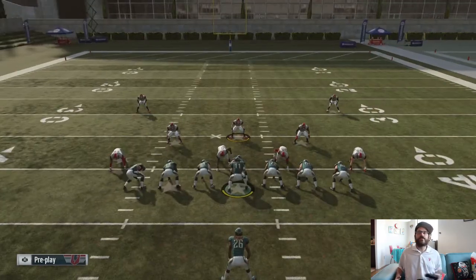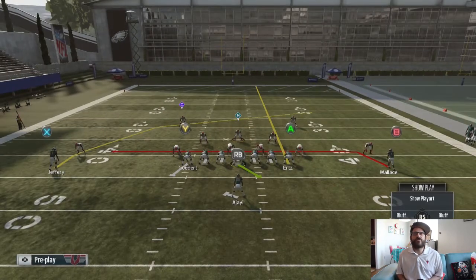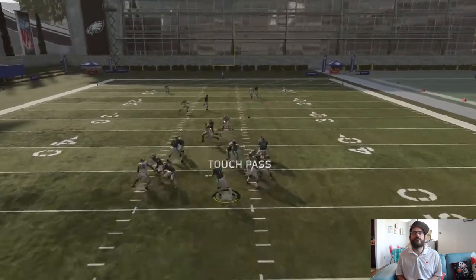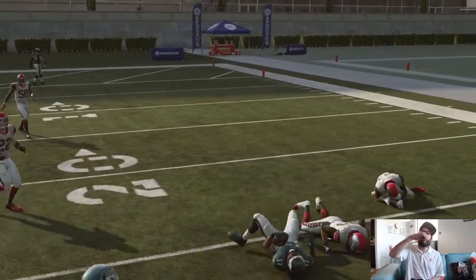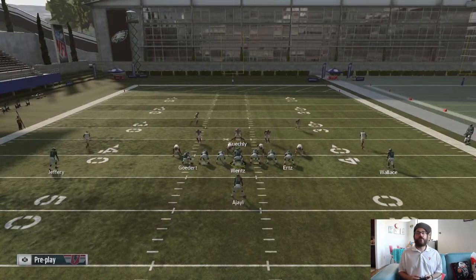Lastly, I was in a cover 2 man. In this case, basically one of these guys is going to get open. If the X does get covered really tight, you might not be able to throw it to him. But it looks good — just double tap it, open field, he's going to get that ball no problem. So as you can see, it's going to beat all the coverages.